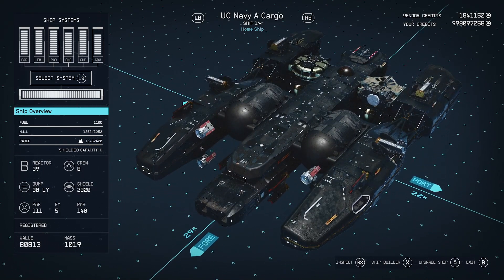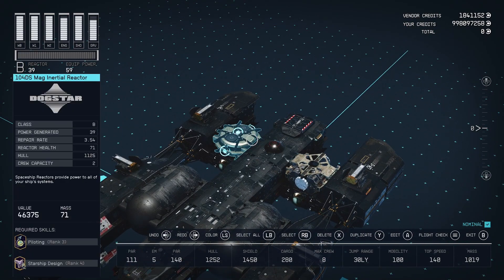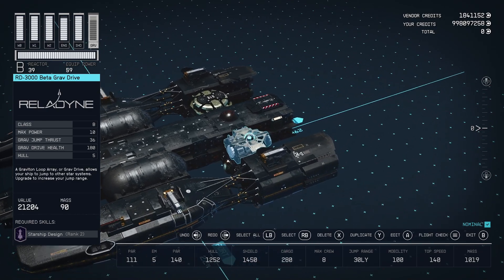So here's what we got. We got a Dogstar 39 power generated Class B mag inertial reactor. Then we have the Relodyne 3000 beta drive. I don't know if that's the best B-class — I don't build a lot of B-class ships, so I don't know if it's the best one, but it's the one I picked.